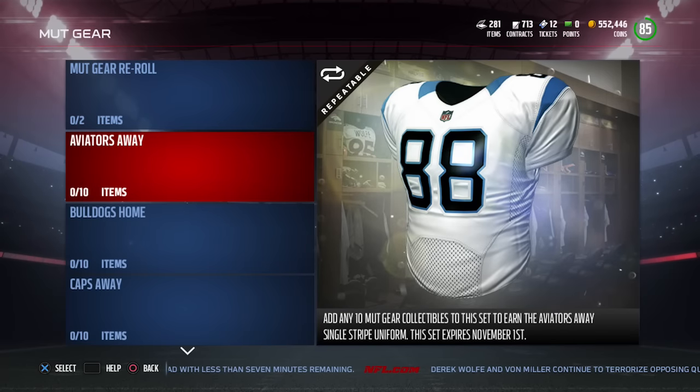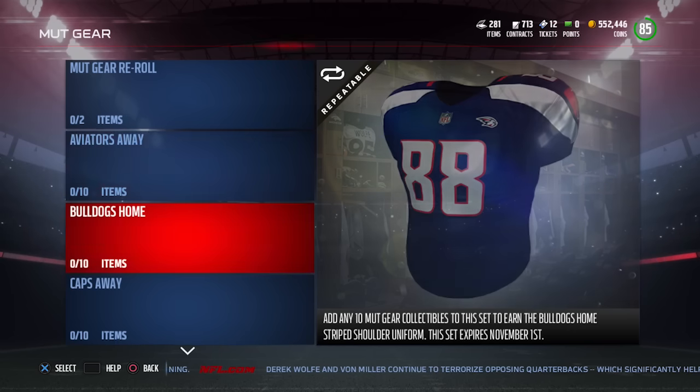Aviators Away. So the first one looks like these are all going to be jerseys. That is pretty awesome. Definitely cool looking — it's a light jersey. I like it.